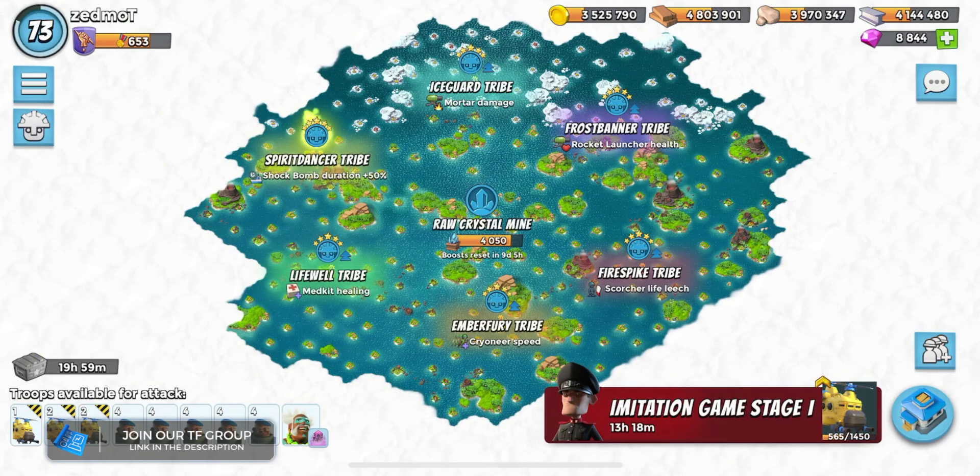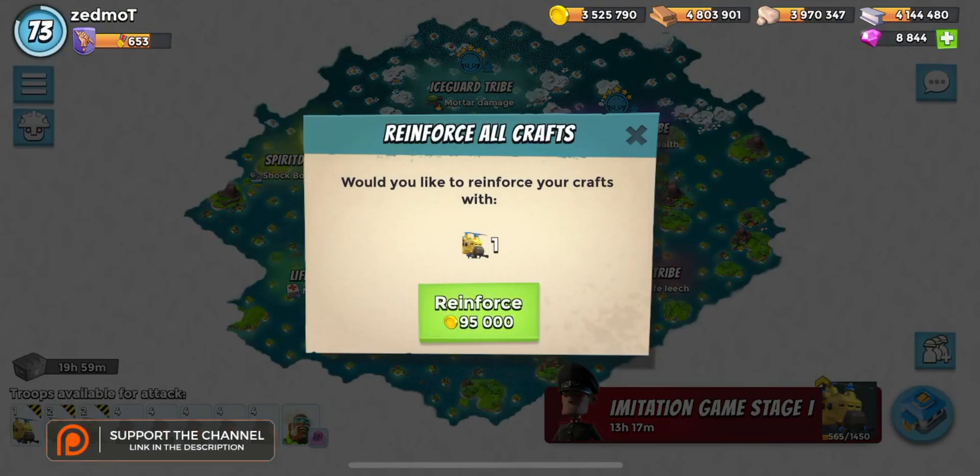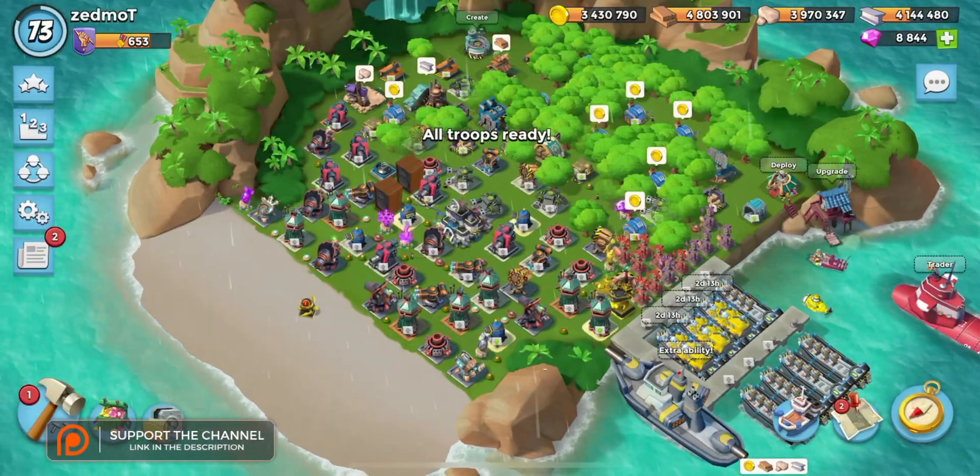Scorcher life leech — probably want to boost that up. If not, make sure you boost that shock bomb duration. Just remember: if you're going to be doing any kind of shocking Bullet hits, that shock bomb duration will ruin your hit. That's going to be it for me. Have a great weekend, thank you for coming in. Commenting reminder — potential prize for commenters as my birthday draws very, very close: I spoil you instead of you spoiling me. I'll talk to you soon. I'm Zedmott. Peace.